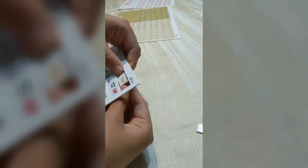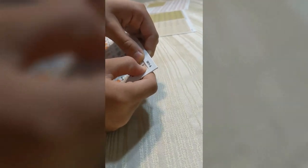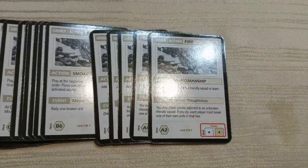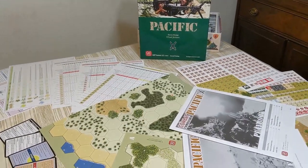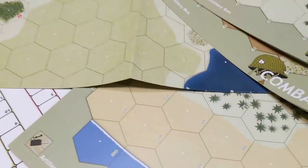But at the end of the day, components are important, but if the game is great, it honestly doesn't matter to me. So we've got the Japanese Fate Deck, the American Fate Deck, and there's also a Commonwealth Fate Deck. And you can see that there is a lot of stuff in this game.